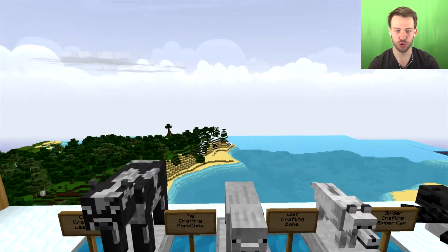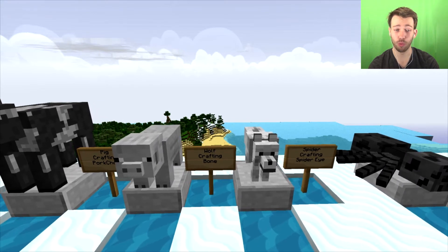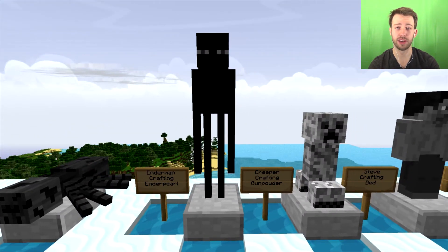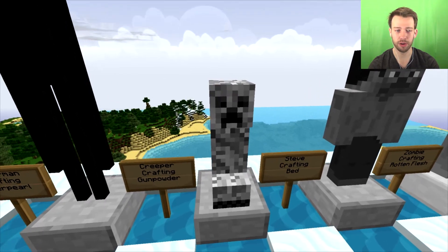There's the pig statue — use a pork chop to craft that. A wolf statue — use a bone to craft that. Spider statue — use a spider eye to craft that. An enderman statue — use an ender pearl to craft that. A creeper statue — you use gunpowder to craft him.